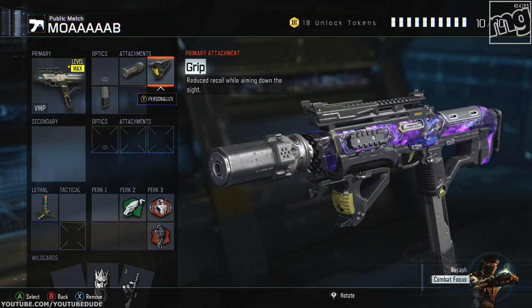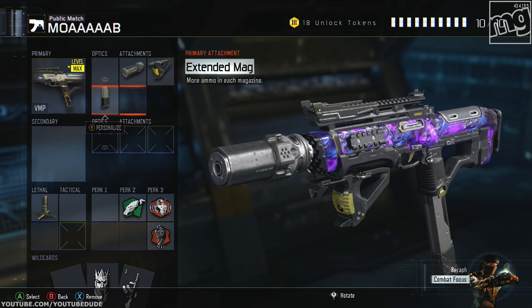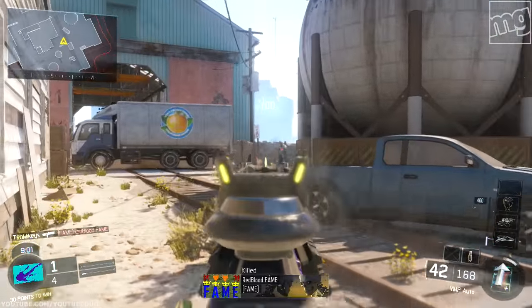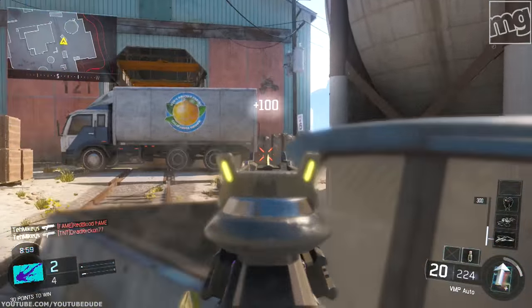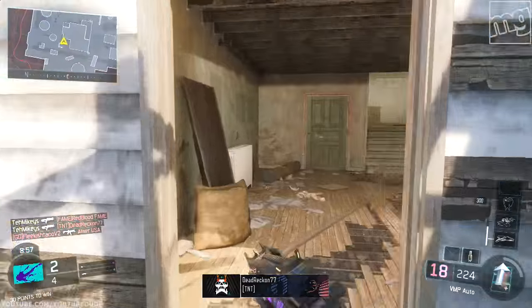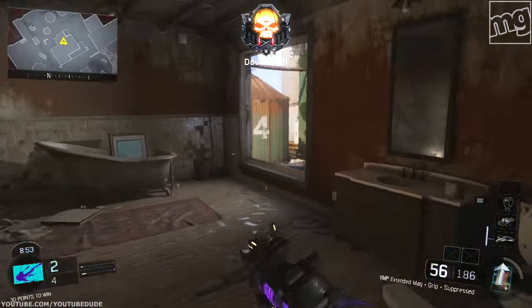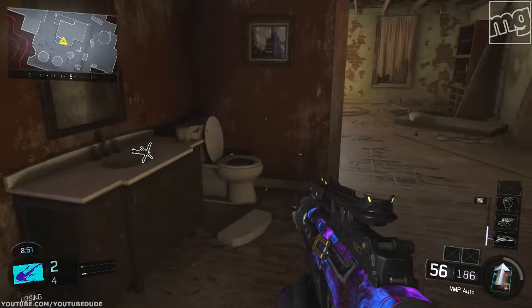Extended mag can save you for many reasons. If you encounter two or three enemies, if you have bad aim, if you're panicky — extended mag allows you to be really sloppy and you can literally spray and pray. It saved me many, many times, and not just for going for a nuke. The trip mine: now the trip mine really isn't there so much for kills.